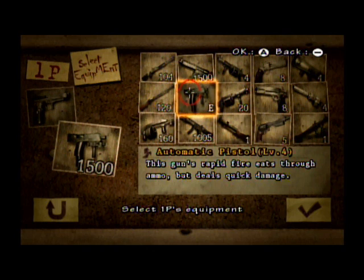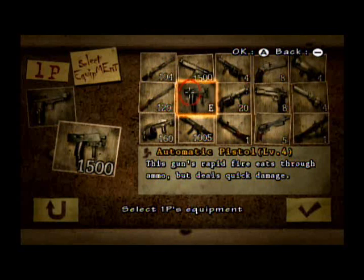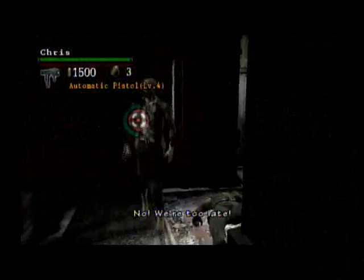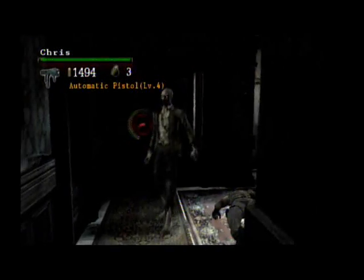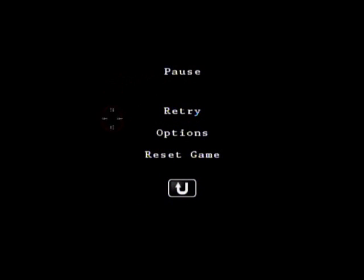Now for the next machine gun — the Automatic Pistol. This gun's rapid fire eats through ammo but deals quick damage. So this machine gun has the fastest firing rate, but also a little bit more firepower than the previous machine gun. Only 10 shots with the Automatic Pistol on a standard zombie.